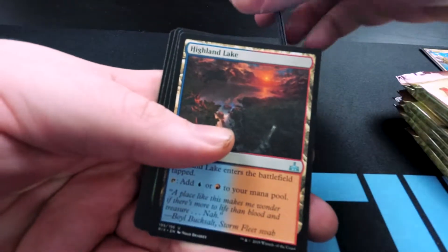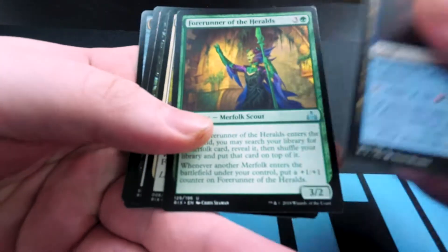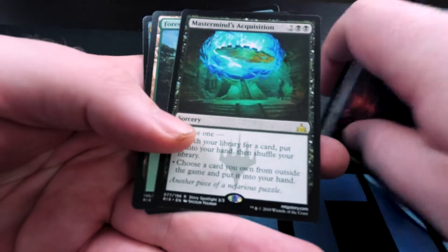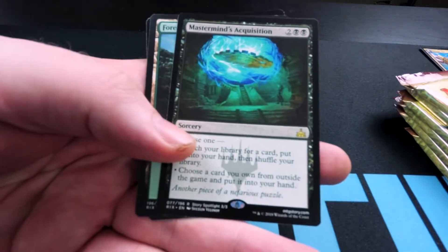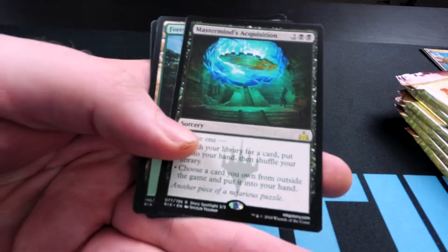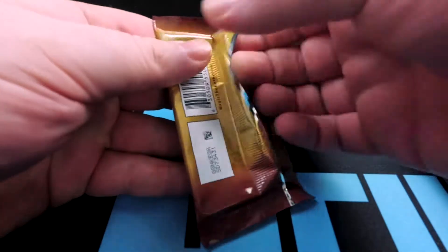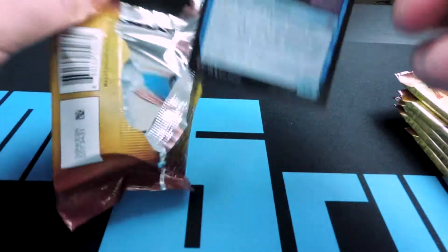These are my favorite cards in the set — the lands that should be common. Yeah, if you can't tell, they're not my favorite at all. I'm bitter about them. Mastermind's Acquisition. Nothing fancy. Forest. Sorry guys, now I'm sorting cards off camera there. Let's crack into the next one.